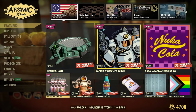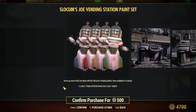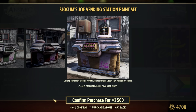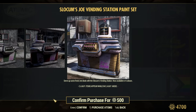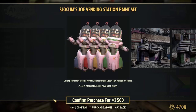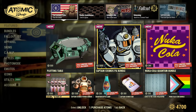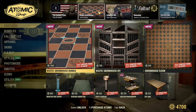After that you can buy the stuff separately — Slocum's Joe paint set. That's new; those are different colors of Slocum's Joe for your Slocum's Joe vending machine, 500 atoms. Now available in 4 colors — that's new, because it was only one color, the standard Slocum's Joe color before. It is new, tiny bit different, like a little bit. 500 atoms for a slightly different color — not the best price for me, but standard for Bethesda.